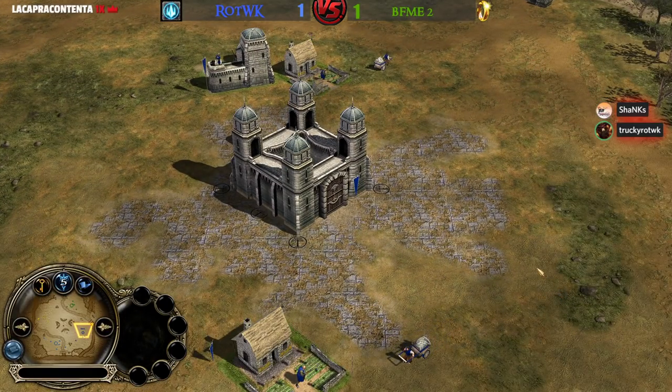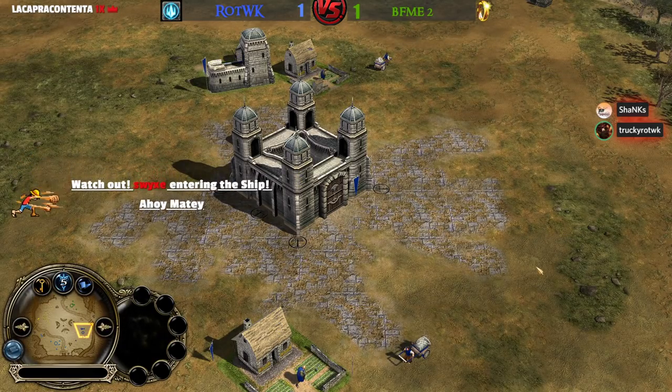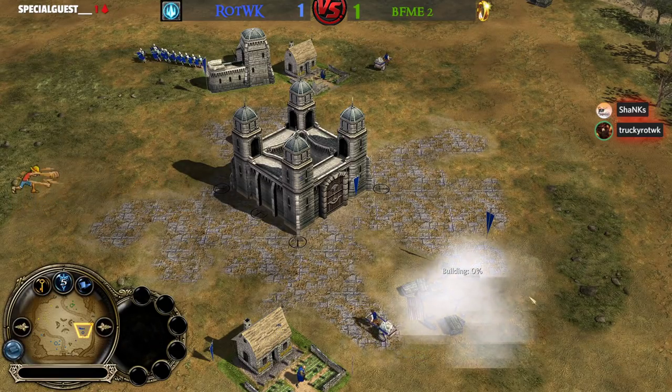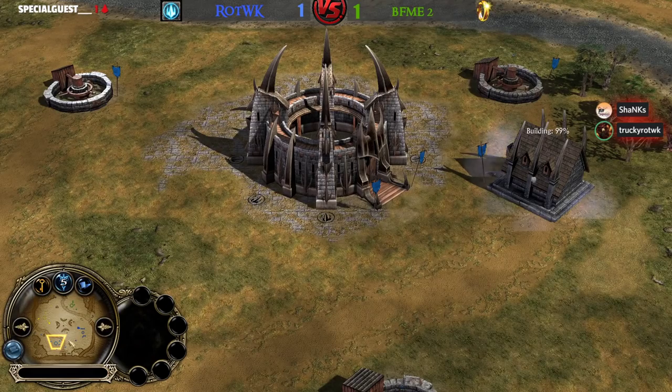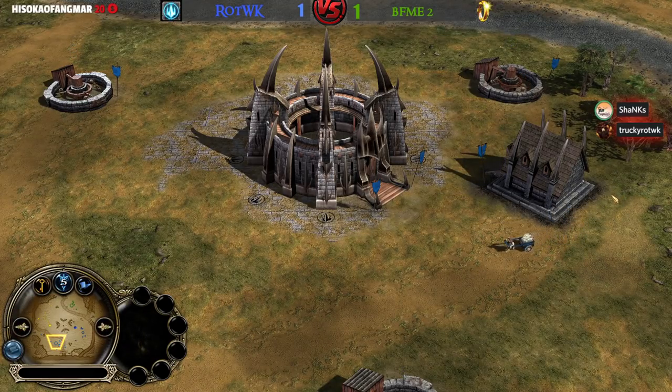Look at Ectelion's build order — he's already got four mills, going for a fifth mill on the left-hand side. We'll see if he can make use of a big economy.